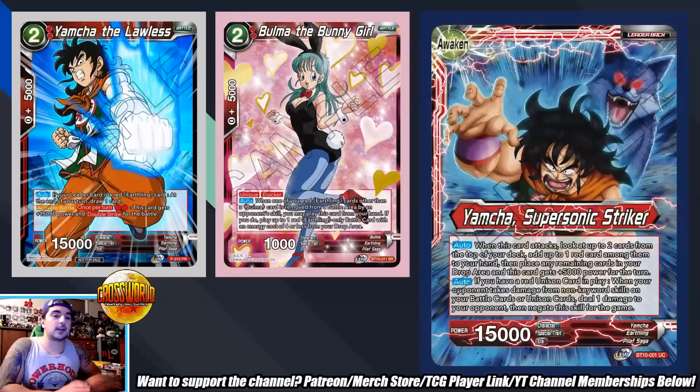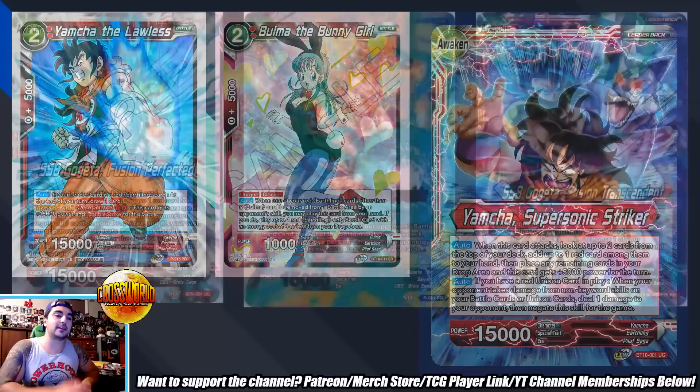Personally, I'd put Yamcha: Supersonic Striker in a high meta category, but I don't see enough people playing him or mono-red. Your leader hits for 15k unawakened and 20k awakened, searches for any red card, and on the back side deals additional damage when you burn as long as you have a unison in play. That five-drop Goku with deflect — when played, burn two of your own life and one of your opponent's, triggering your leader — is basically two uninteractable damage. Mono red in general has great cards: Bulma the Bunny Girl, Yamcha the Lawless, Toppo: Freeze of Death's Embrace, Android 17: Rebel Reinforcements. I highly recommend it.